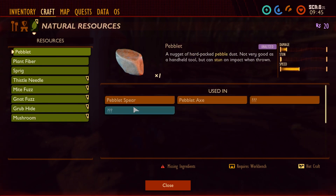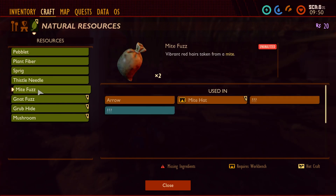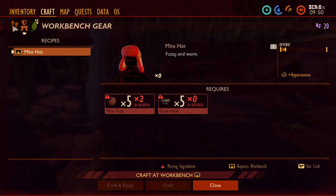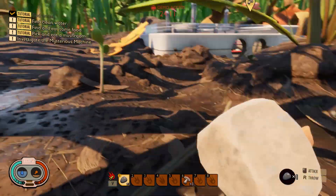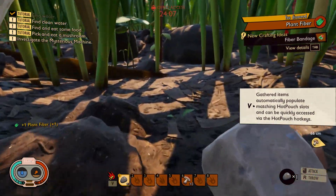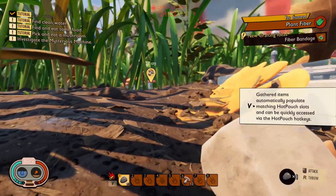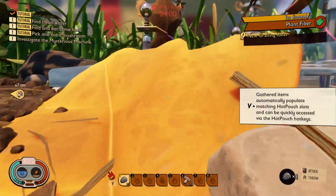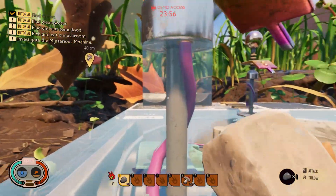Tools. I can — I think I need more materials. Oh, you can pick up so many things. Mysterious machine — where is the machine? Oh, this is one. Let's run, let's go up. What a beautiful game!